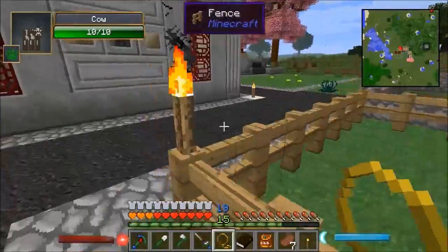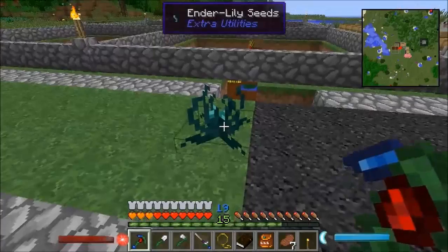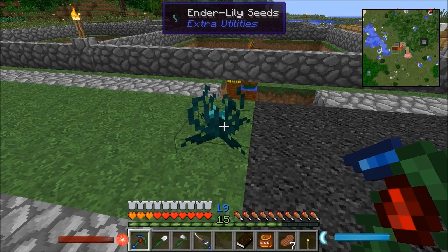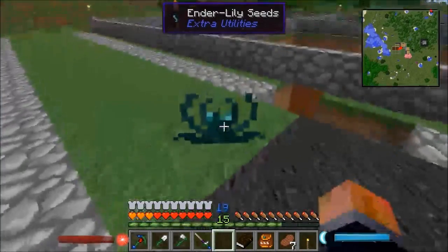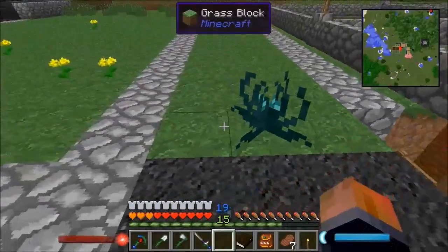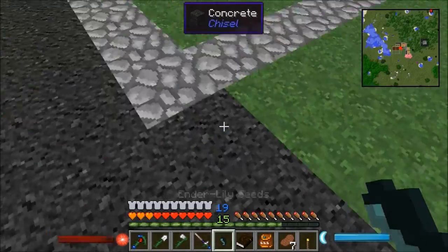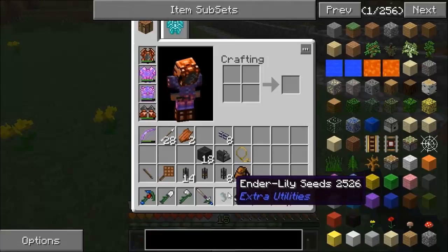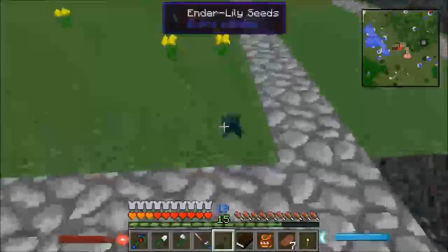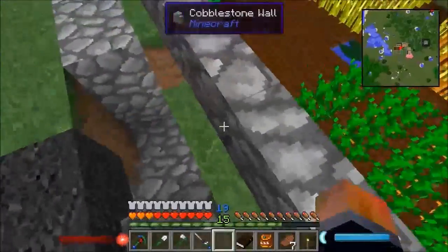This is what the enderlily looks like now. When I right-click it nothing happens, and shift right-click does nothing either - so right-clicking doesn't seem to do anything. Left-clicking breaks it. When it broke last time it gave me an enderpearl and the seed back, but this time it didn't give me an enderpearl, so I probably did something wrong there.